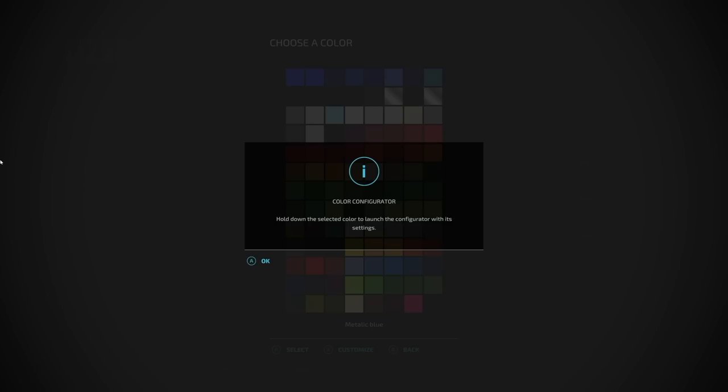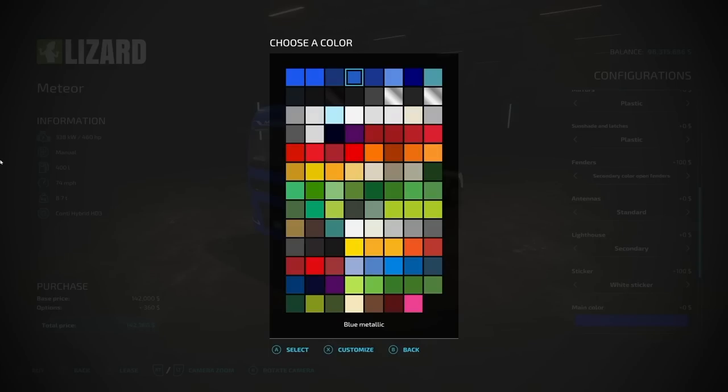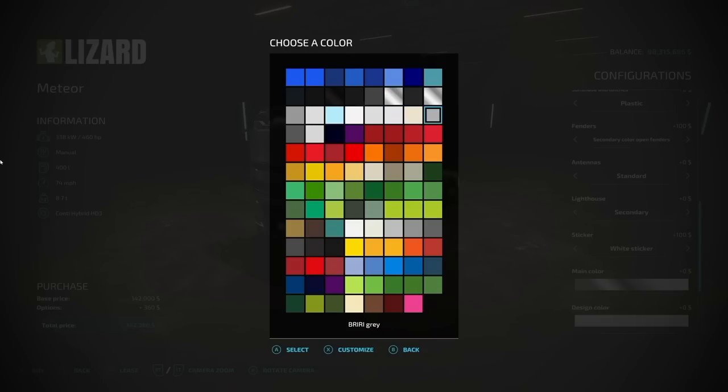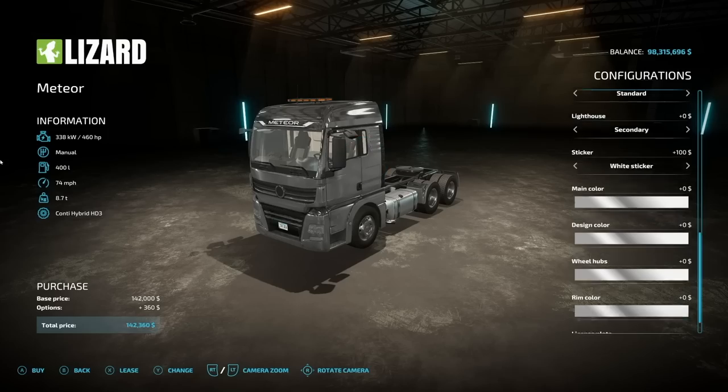There are some lights and sticker options — you can throw the Meteor logo on there. For color, we've got stainless steel and chrome options. I just want all chrome — everything chrome. It's kind of like the old 'gold everything' from Trinidad James back in the day.